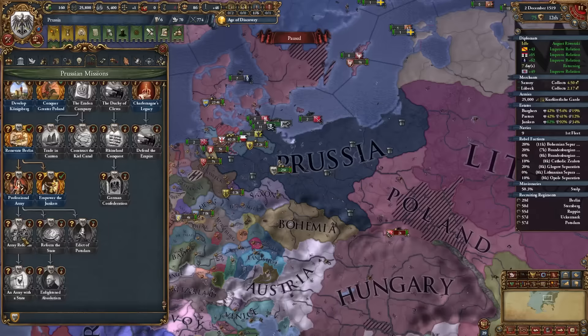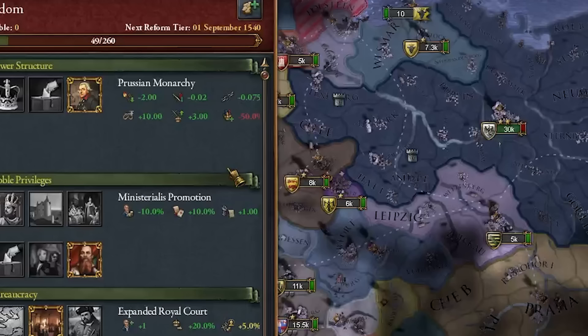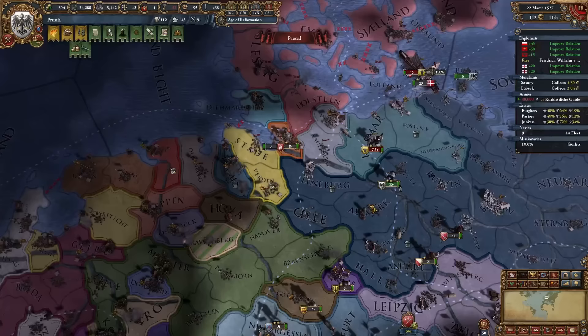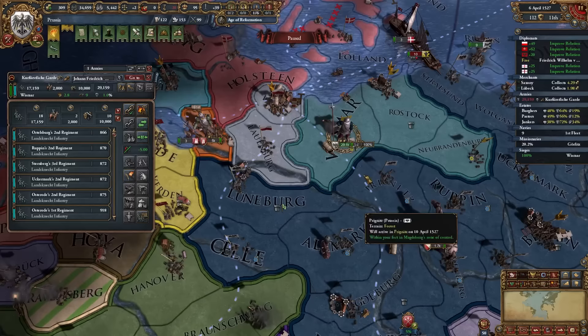The only two missions added when forming Prussia are army-related. As Prussia we also get the Prussian Monarchy government, giving national unrest reduction, monthly war exhaustion reduction, monthly autonomy change, maximum absolutism +10, and a guaranteed +3 monarch military skill. We'll resume conquering the German coastline and asserting dominance over small German nations.